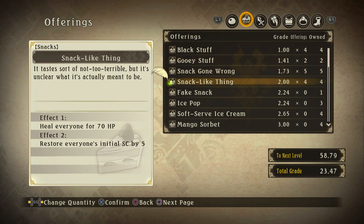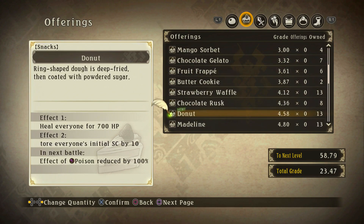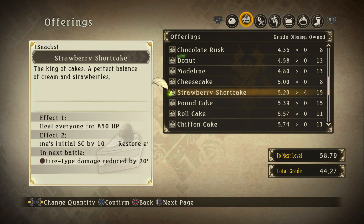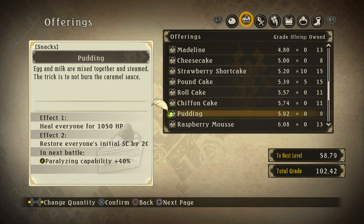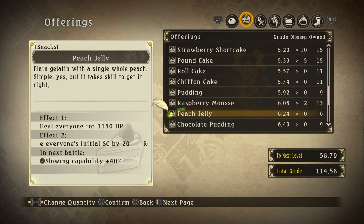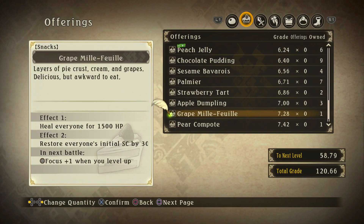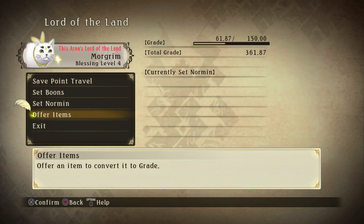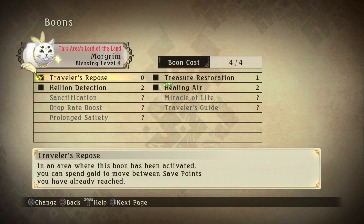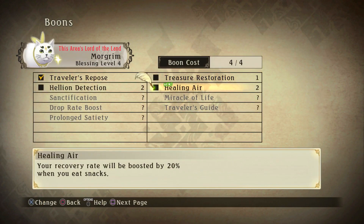For whatever reason they give you a decent amount of grade for trading those in. I'm probably gonna trade in a lot of the snacks I have — like these strawberry shortcakes, I'll trade in 10, then 5 of these pound cakes, and like 3 of these raspberry mousses.